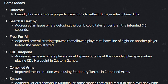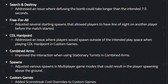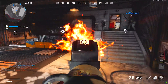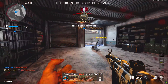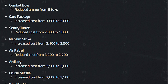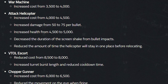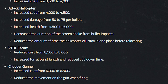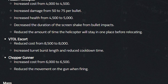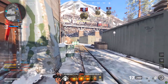In Hardcore, the friendly fire system now reflects damage after three team kills. In SnD they fixed a defusing bug. In FFA spawns were adjusted. In CDL Hardpoint they fixed a spawn issue. In Combined Arms they improved the transition between turrets. For general spawns, various bad spawn points across all rounds were adjusted. In custom games they added scorestreak cost overrides. For scorestreaks: combat bow ammo reduced, care package cost increased, sentry cost lowered, napalm cost increased, air patrol cost lowered, artillery and cruise missile costs increased, war machine cost increased.